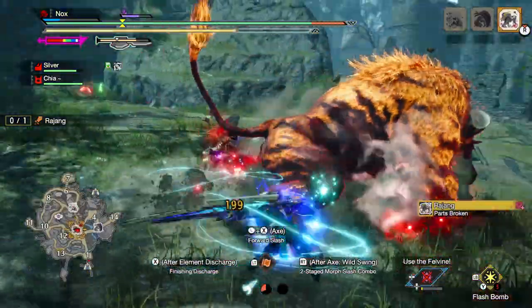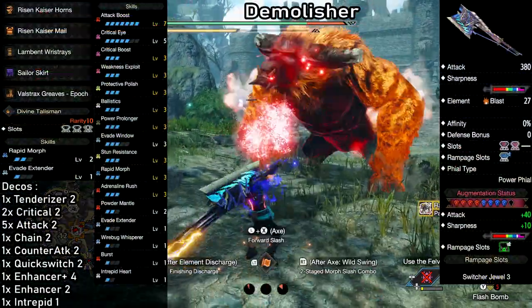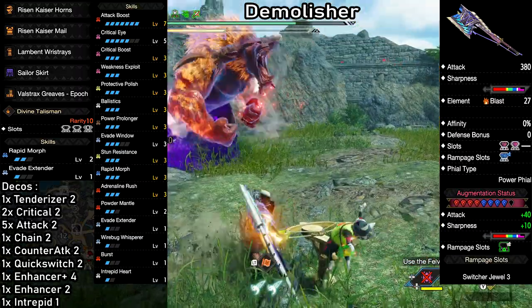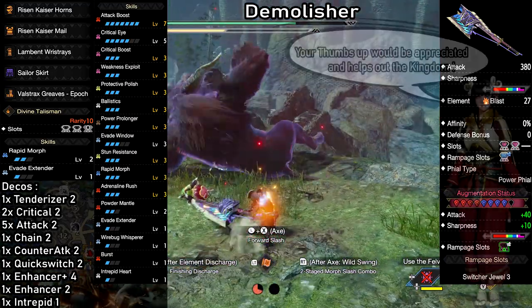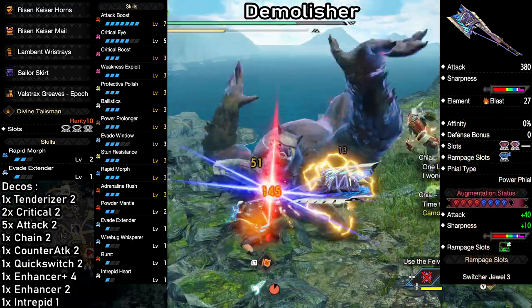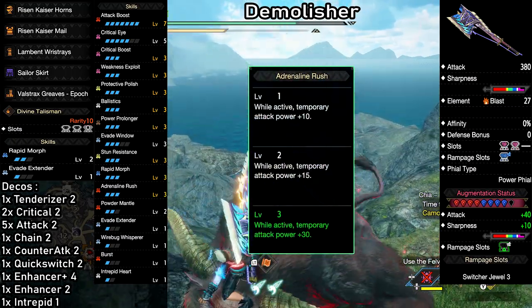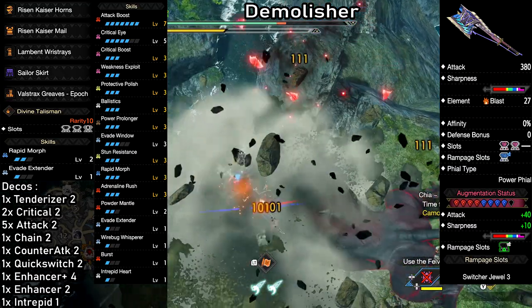By the way, if you haven't seen the new best Elemental build yet, I highly recommend checking that out. Demolisher — a super flexible Blast build with a heavy raw damage focus. Weapon of choice is the Scorned Magnamalo Switch Axe: 380 Attack, Purple Sharpness and 27 Blast. The base damage increasing skills and smoothness essentials are all intact — Attack Boost is even back up to max. The big difference here is that we're using Adrenaline Rush: at level 3, this gives us an additional 30 raw damage after dodging an attack, and the effect lasts for 30 seconds, which is really good.